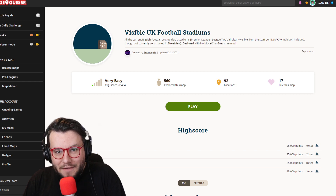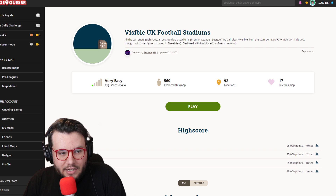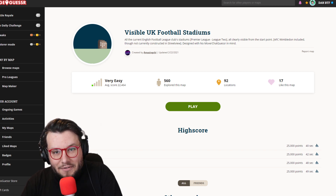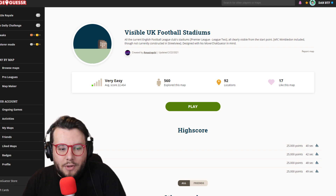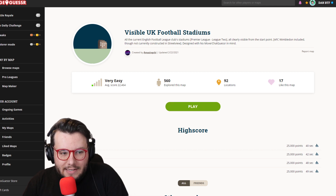Hello and welcome back to the DanBTF YouTube channel. I'm here with another GeoGuessr Stadiums upload. Today we will be playing the Visible UK Football Stadiums map created by AmazingChai. This has all the current English football clubs' stadiums, Premier League to League Two, all clearly visible from the start point. AFC Wimbledon is included, though not currently constructed in Street View, designed with no-move Chatguessers in mind. We're not playing Chatguessers, but we will do no-move.